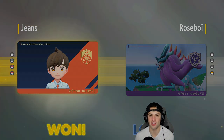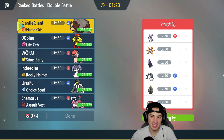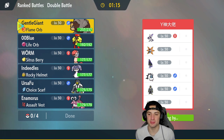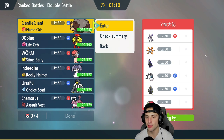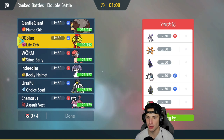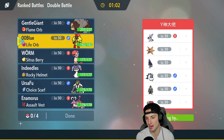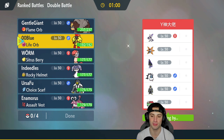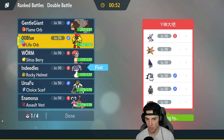Let's hop into match three and grab you guys that winning record. We're going up against a Hisuian Sneasler team — look at that thing, really cool Pokemon. It probably has Fake Out, Dire Claw, and might be able to trigger a Weakness Policy on some Pokemon. We're one and one — I'm still upset at match number one. They also have Iron Moth, Brute Bonnet, Urshifu, Thundurus, and Spectrier.